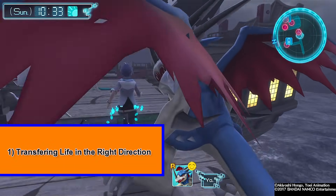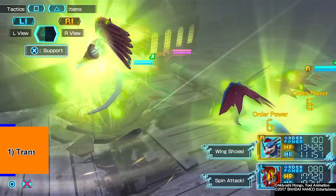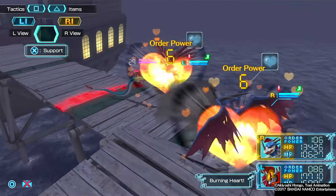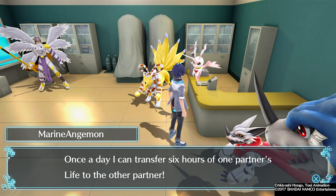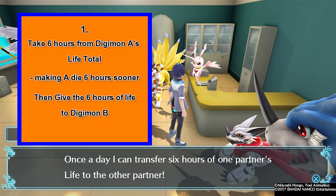You can call me crazy, but at first Marine Angemon's perk can seem a little confusing. The game gives a fairly straightforward explanation about what it's going to do for you, but if you've got a slowpoke brain like myself, the chances are you've probably had to stop and think about it for a second. Your confusion probably exists due to the ambiguity in what she actually says. For example, do you interpret what Marine Angemon says to mean: you take 6 hours from Digimon A's life total, making Digimon A die 6 hours sooner, which would then give 6 hours to Digimon B, making Digimon B die 6 hours later?